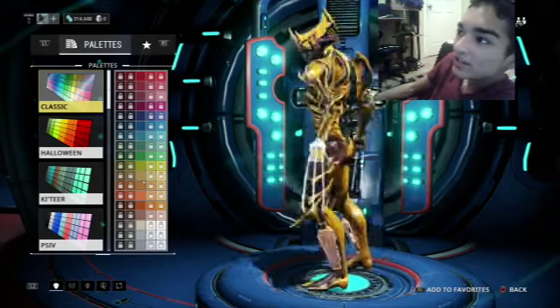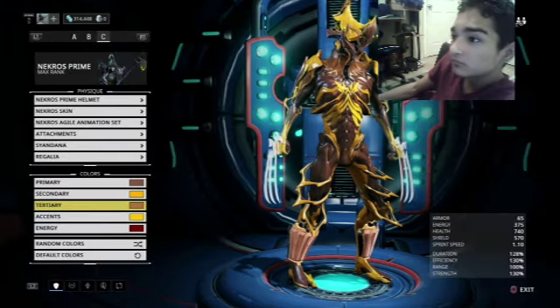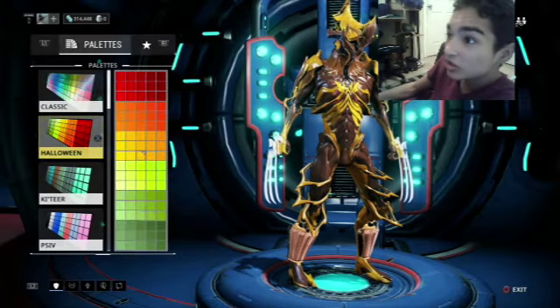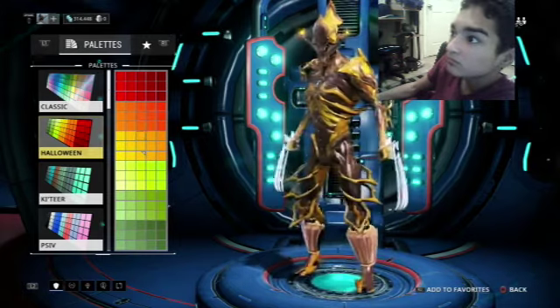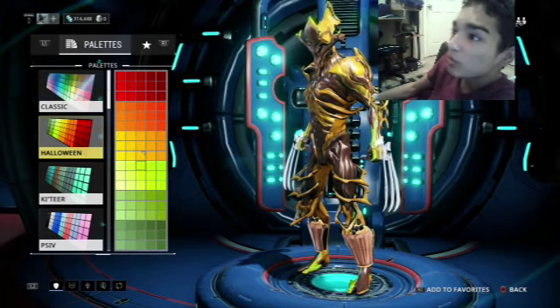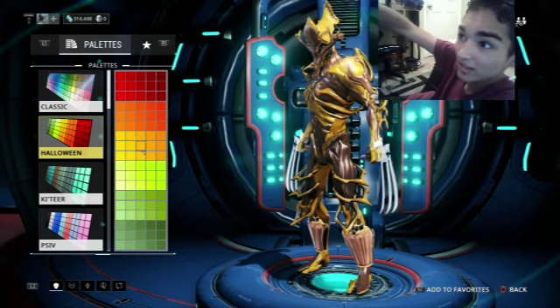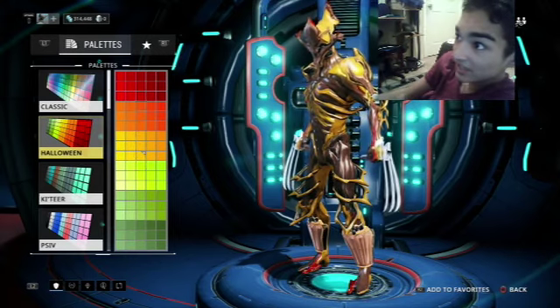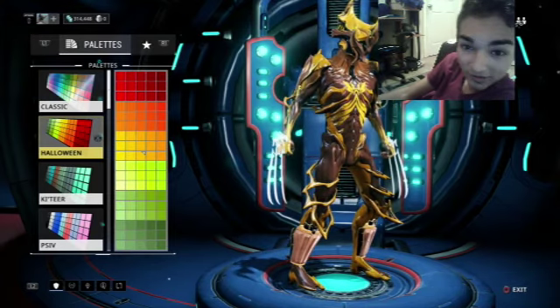I chose the brownish orange mostly for a skin tone kind of color, because that's the closest skin tone color I personally have — at least I thought it looked like skin tone. For accents I chose Halloween yellow, and I really like that. If you look at where his pointy ears would be, it gives a yellowish vibe. You could even change it to red if you wanted, but I kept it yellow.